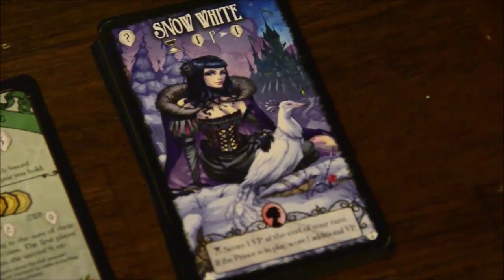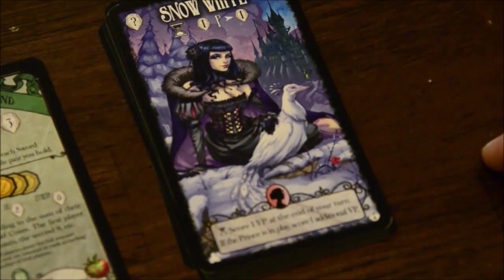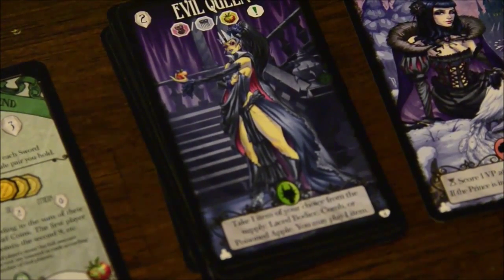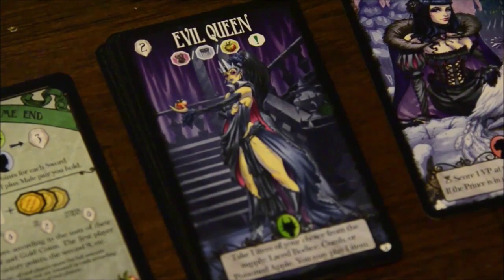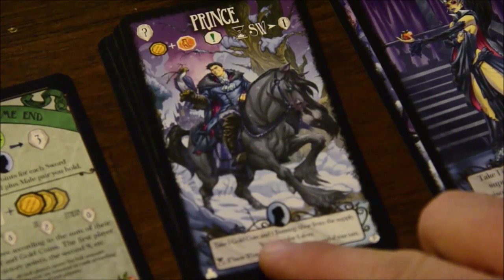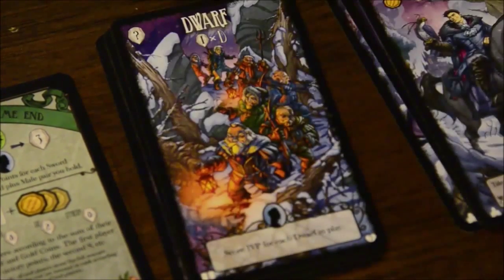Let's go on to the new cards in the main deck, starting with Snow White herself. She gets you a variable amount of points with a continuous ability — you score a victory point at the end of your turn, and if the Prince is in play, you get an additional victory point. The Evil Queen lets you take an item of your choice from the supply — either the Lace Bodice, the Comb, or the Poison Apple — and then you may play an item. The Prince lets you take a Gold Coin and a Burning Shoe from the supply and may also play an item, and as a continuous ability, if Snow White is in play he grants you a victory point. They really work well off of each other.